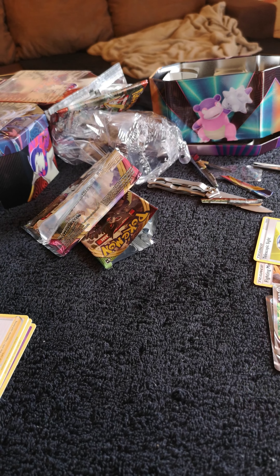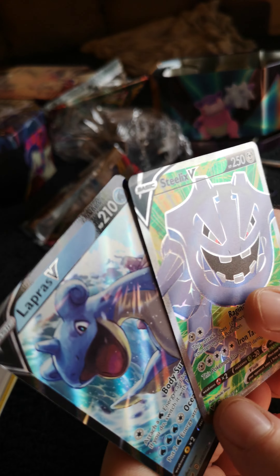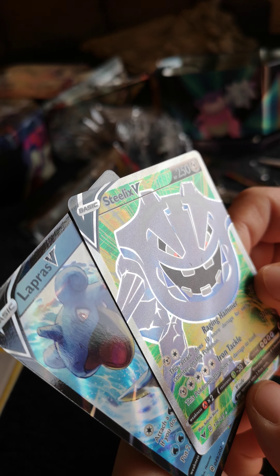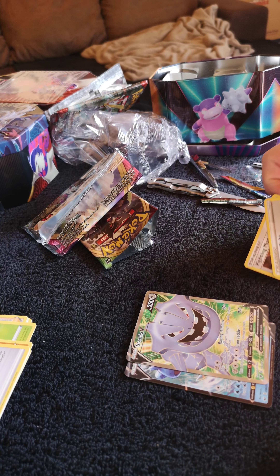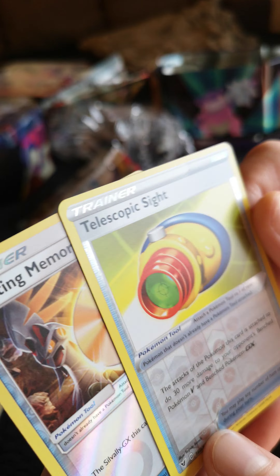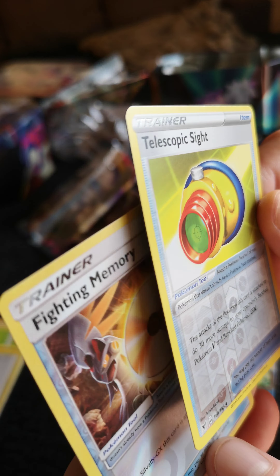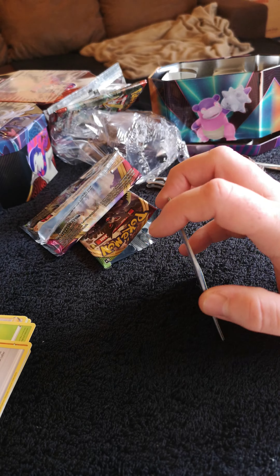And that was the Slowbro V tin. Pretty happy with that. I don't have these cards yet, so that's also very nice. And also some uncommon trainer cards, reverse holos — also very nice. So we'll go from there on to the next tin. Thanks for watching guys.